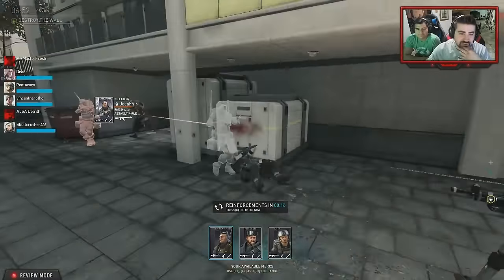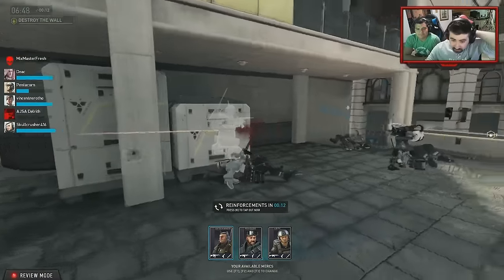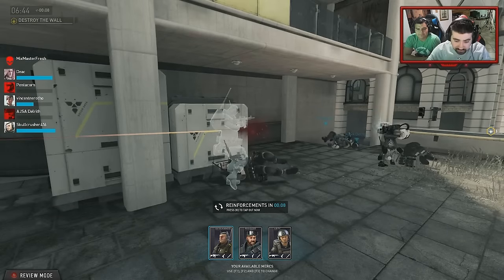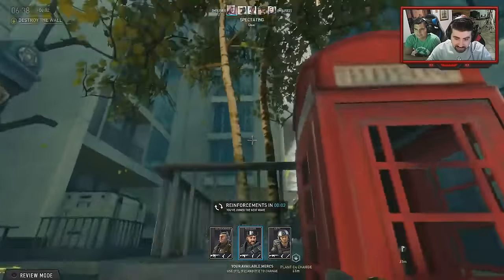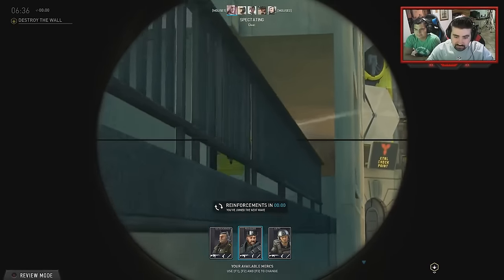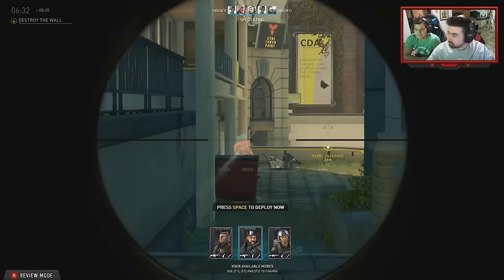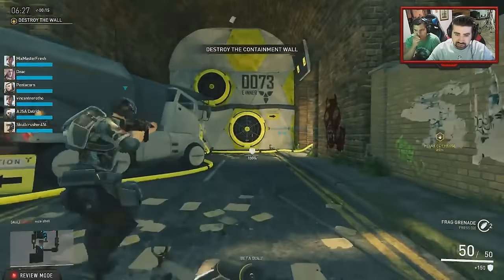What the fuck was that?! Available reinforcements — F1, F2, F3 to change. Let's change to the middle guy, the fragger. Press K to tap out. If there was a chance of somebody to revive me... okay, light machine gun now.